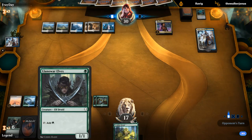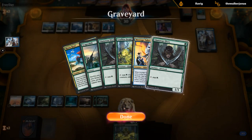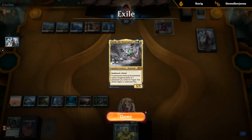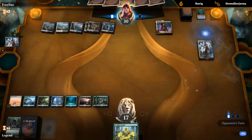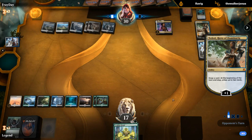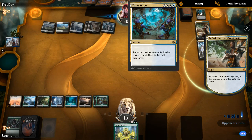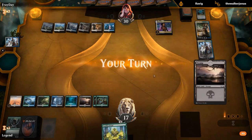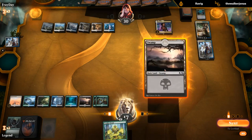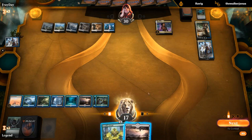It might even be worth saving the Swamp until we find a Dread Presence or Tatiova, because right now we'd just be making a 2/2 zombie which sure is something, but it's not going to be enough to really do anything substantial. We've got a lot of decent draws between the Scapeshift, Tatiova, Dread Presence, and Risen Reef — giving ourselves some outs, but our opponent has a full grip as well.